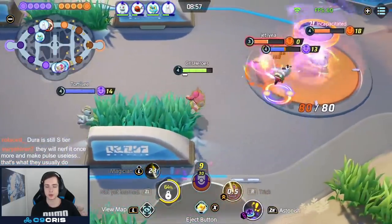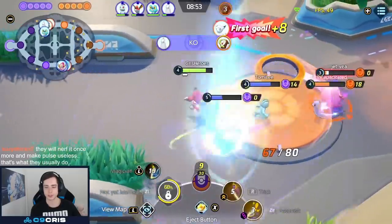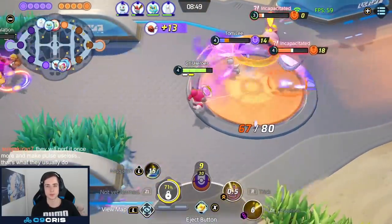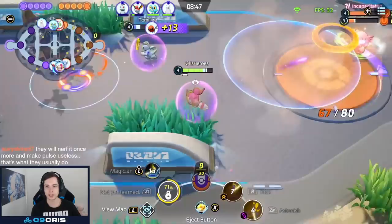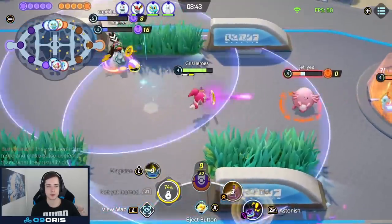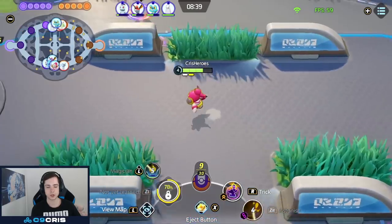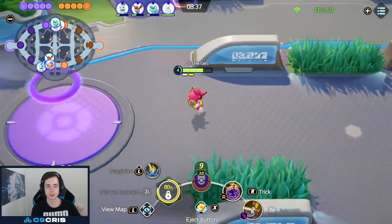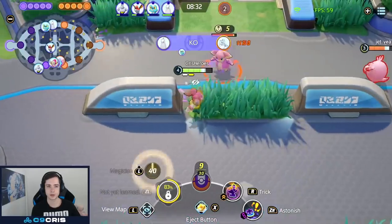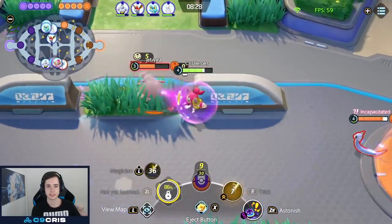Now we have Trick unlocked. You can also consider Score Shield on this character over Focus Band, just because you have Trick and you can give yourself a shield and be very aggressive. Trick gives a shield on someone, and then when you basic attack, it auto-shoots a basic attack out from them. And on level 6, when you get Shadow Ball, it also shoots out a Shadow Ball. So if you hit two Shadow Balls on someone, you get a stun. That's how Shadow Ball works — it marks someone, and then if you proc the mark with damage via boosted auto-attack or ability, you get a stun.